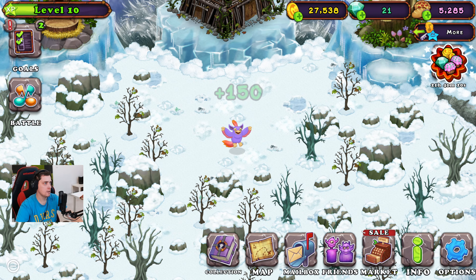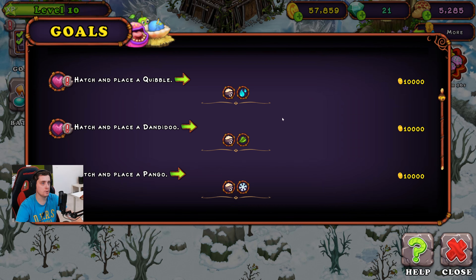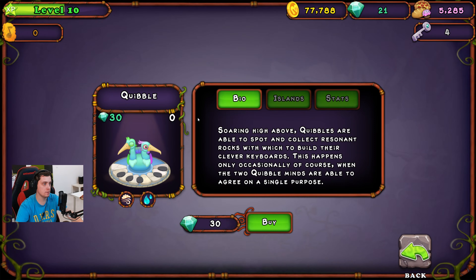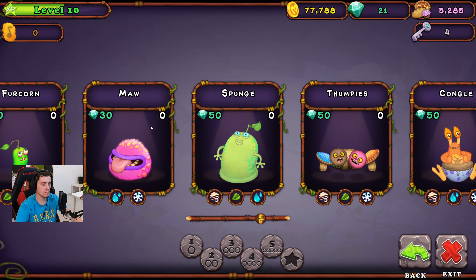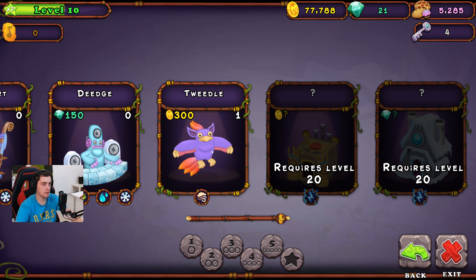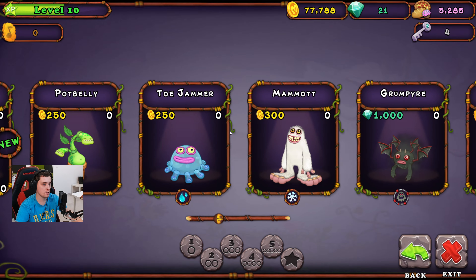Let's play it — we get coins. We can hedge and play Quibble. There is something for coins, okay.